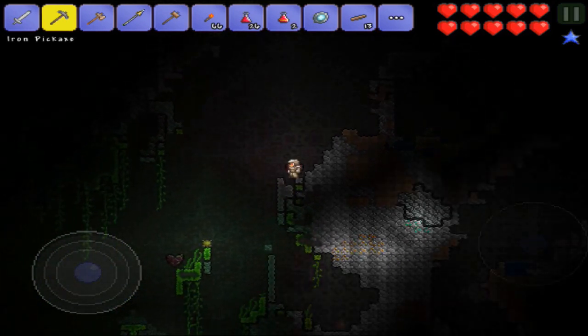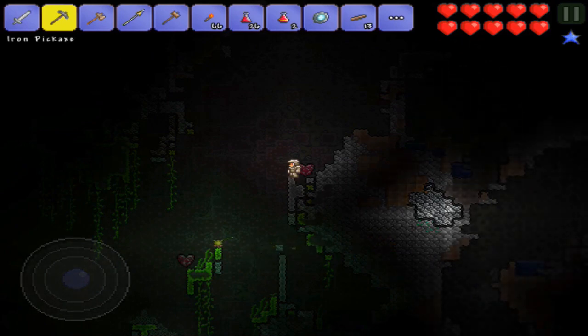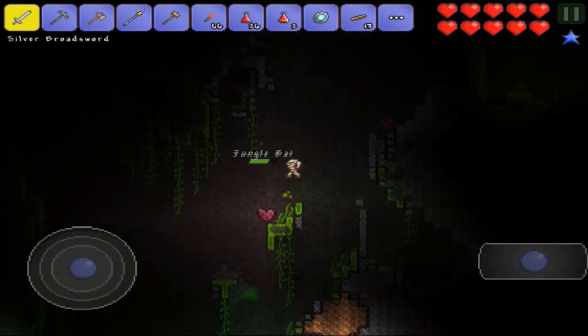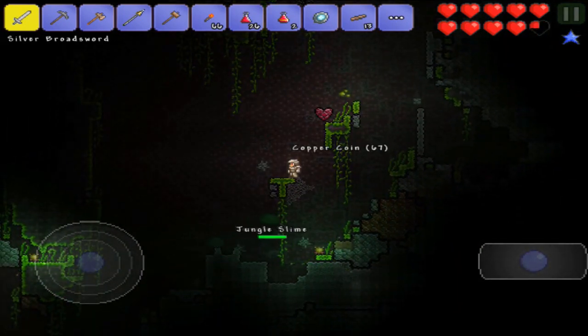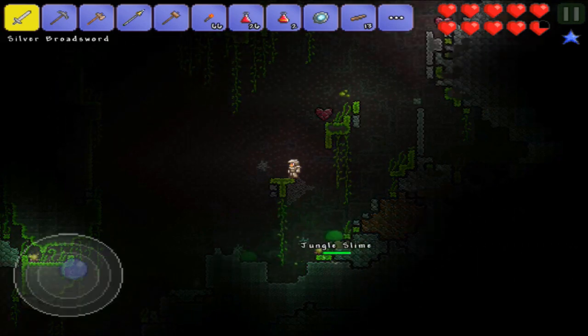What in the world is that little thing down there? Let's get rid of this jungle bat. I see some emerald, but I don't know if it's really a big deal if I don't get it. I don't even know what the jewels are for — do you use them as currency or something? What is that poisonous-looking thing? It's like emitting stuff.